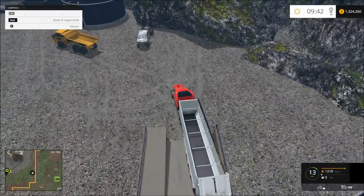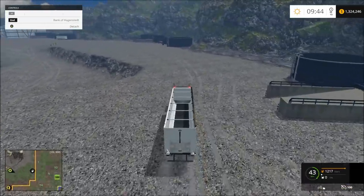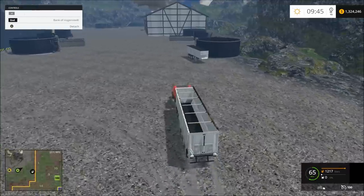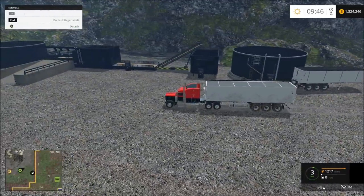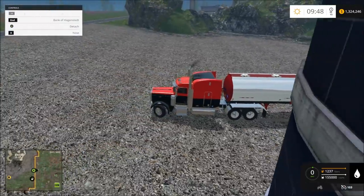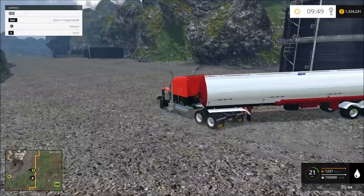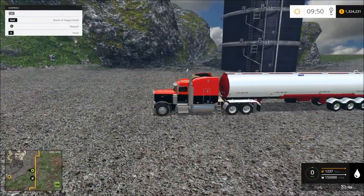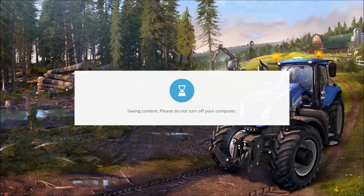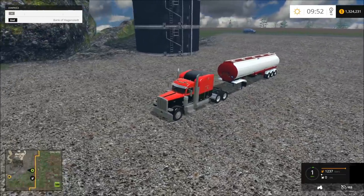All right, we have 171,000 gravel in there. All right, here's our water. Let's unhook this water here and see if it falls through the ground. Actually, let's save it first just in case it does — I can reload it real quick because I don't want to reset it. I don't think it will. All right, see, I went and fixed that.